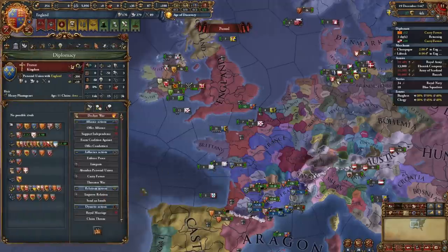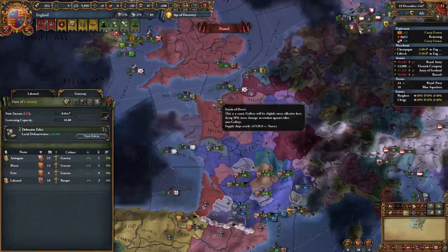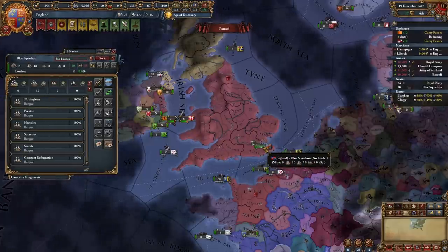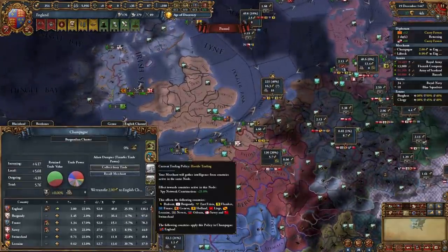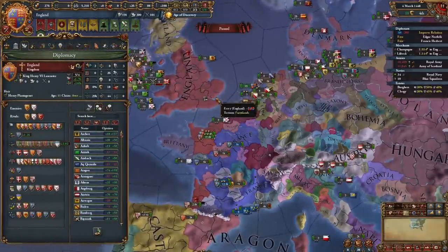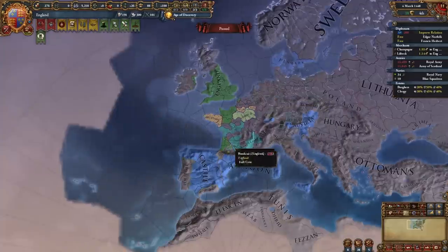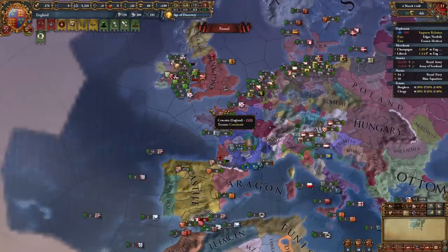Put your admiral in charge of the trade fleet protecting trade in the English Channel, and tell the Champagne merchant to maximize profit. A small coalition might form but it's not a problem — with Austria, Denmark, Castile or Aragon, and potentially Burgundy as allies, they won't declare on you. Tell diplomats to improve relations with outraged countries and establish communities in Champagne and Lubeck. You can even go over your diplo relations limit to ally more nations and prevent the coalition from firing.